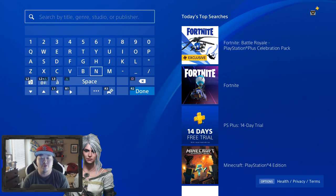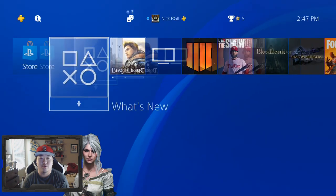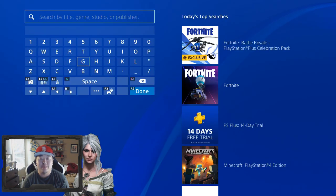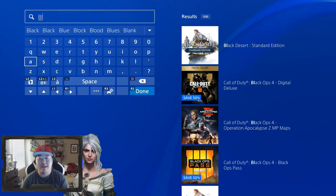You'll go to the store and you'll go to the search bar. From the home screen, you'll go over to the store and then you'll let it load up. Go to search in the top and you'll want to search Black Desert. You only have to search 'BAL' usually.